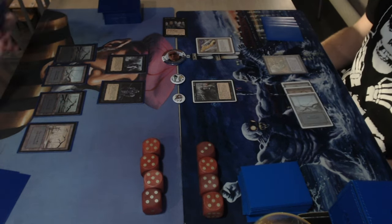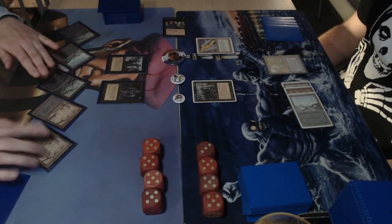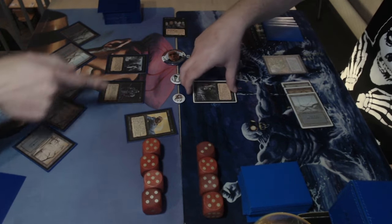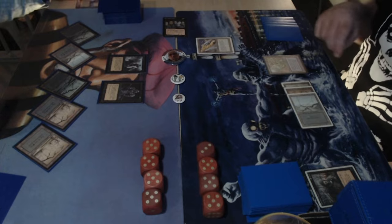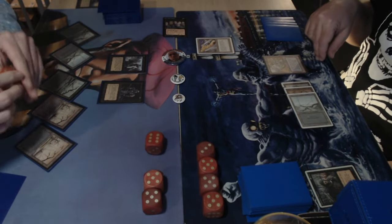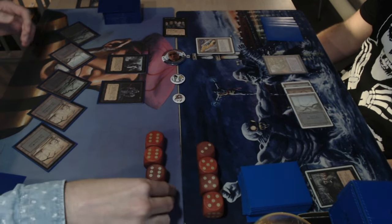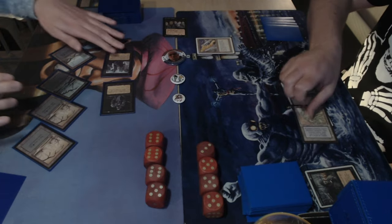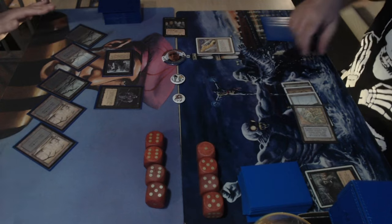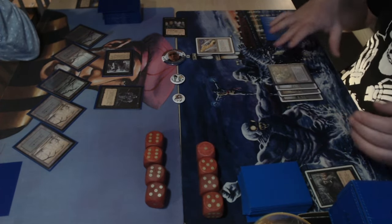The zombie master can block the black knight with its toughness of three, so there's no good attack for Michelle. But tapping five, Michelle uses a drain life on the zombie master — going up to 23. Michelle attacks with both creatures and with the maze activation, sends back the hypnotic specter, putting Dedek on 16.